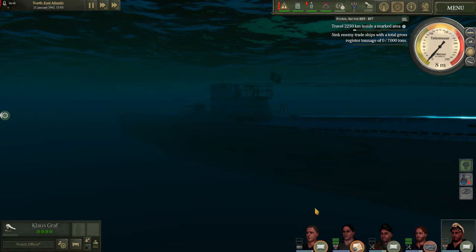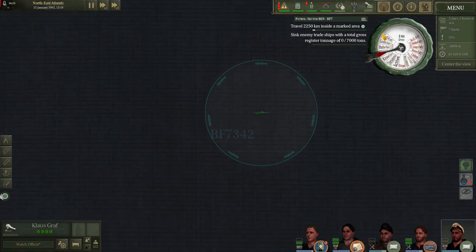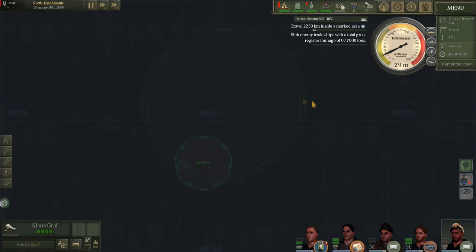I brought the boat down to periscope depth. I'll grab my radio officer, put him on the listening room with one helper to extend his range to the absolute maximum. Following that I'm gonna slow way down — forward one if not stop. To fully maximize your hydrophone range I recommend dropping down near the 30 meter mark.